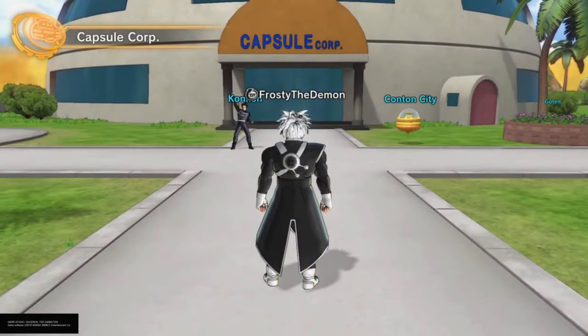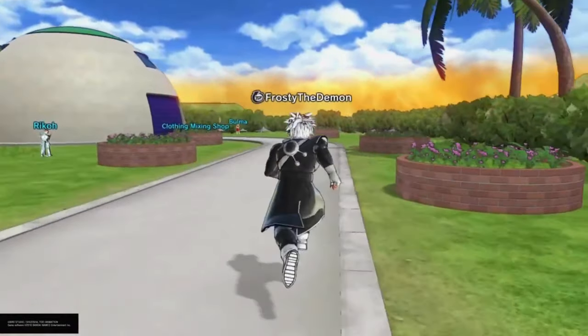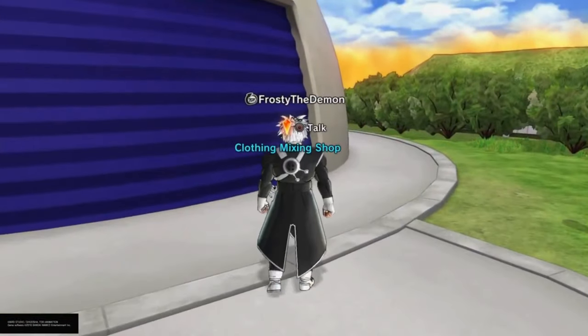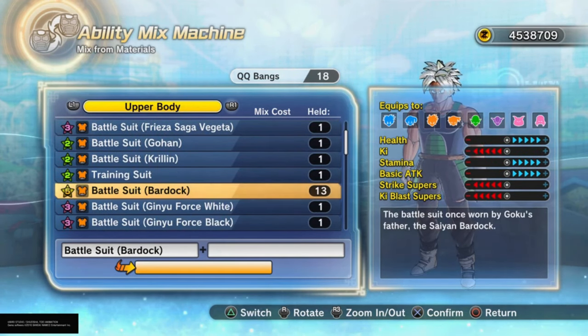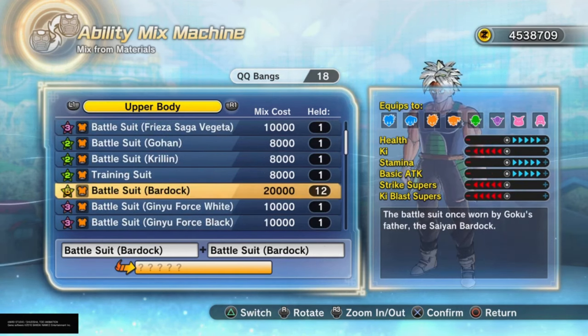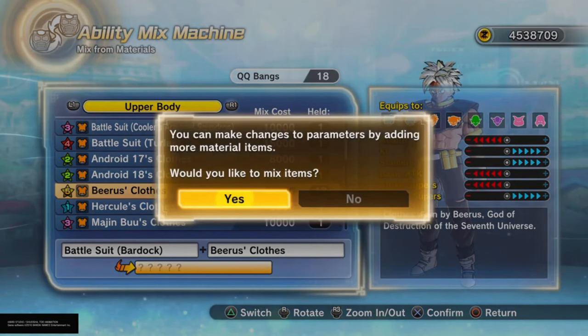Now that we're at Capsule Corp, go all the way to where you see Bulma — she's in the back. But instead of talking to her, you want to go to the Clothing Mixing Shop. Go inside it and this is where you choose the outfit. I always sort to upper body at the top. You can do this in any order — put Battle Suit Bardock first or Beerus first, it doesn't matter. Select the Bardock outfit, then find the Beerus top, click on it, and click yes.